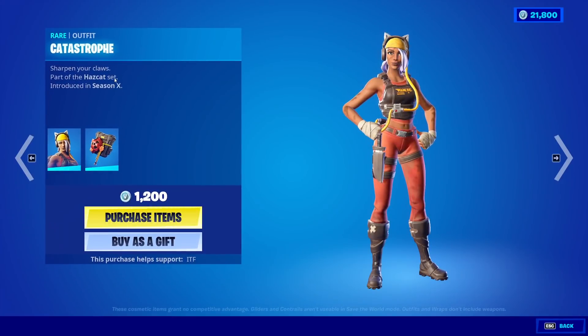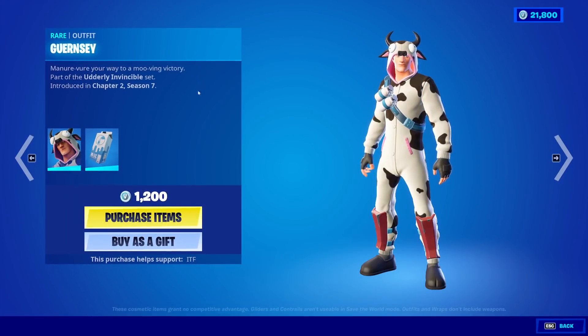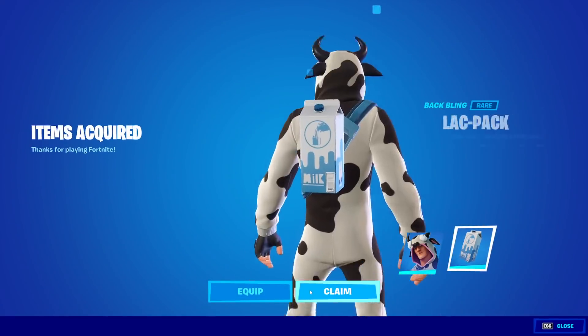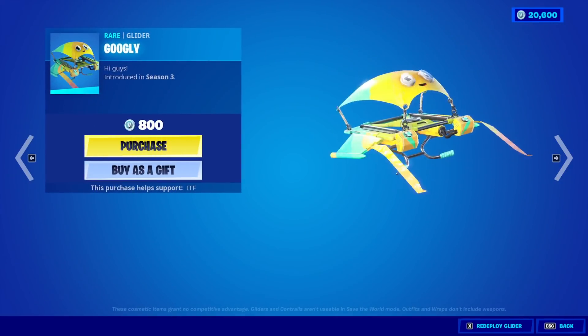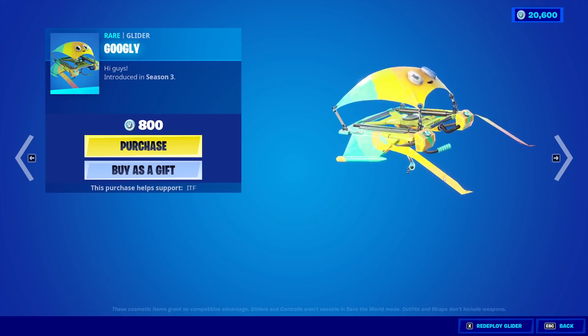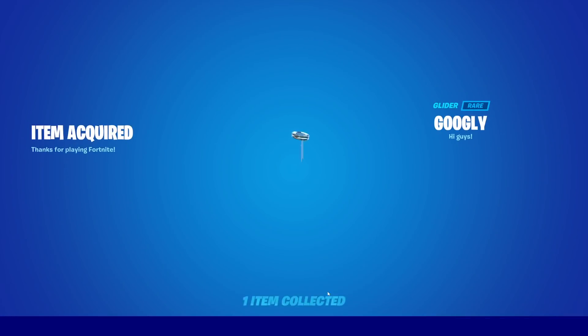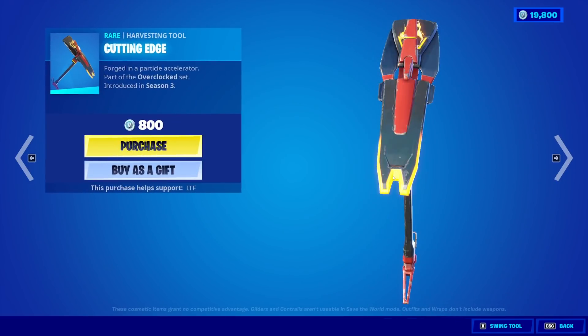Moving on, we have the Catastrophe skin back with the Backblings Toxic Kitty. We have the Guernsey with the Backblings Lack Pack. I loved this skin back in Chapter 2, Season 7 — I still like it now. We have the Googly Glider. This is a super rare glider. This hasn't been back in almost a thousand days. It's super rare — you know we're buying it. I like the look of it, it's really funny. I never had the PS Plus version, which was like blue and white.